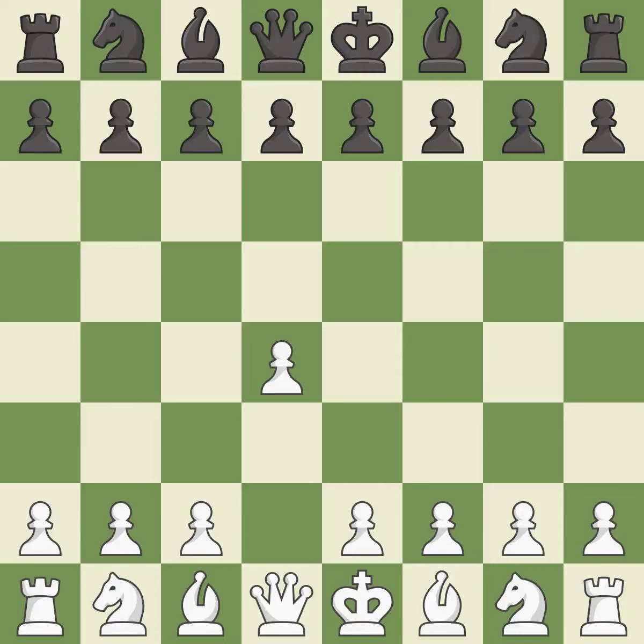Opening with the queen's pawn controls the center and usually leads to a more positional development of the pieces. d5 establishes a presence in the center, controls the e4 square, and opens up the light-squared bishop. The queen's gambit offers up a wing pawn to attack the center and distract black from the e4 square.